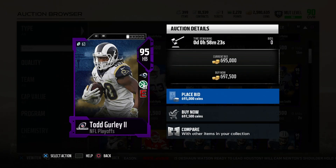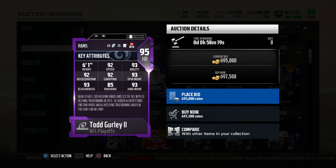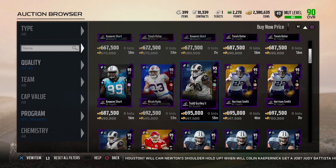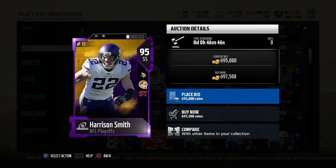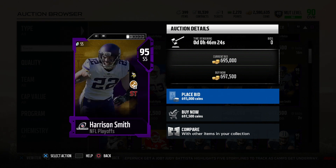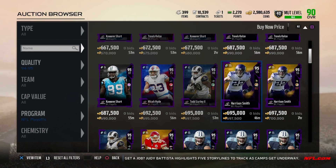This card right here — Todd Gurley — I'm definitely gonna pick him up. 61 overall, 92 speed, 93 agility, 92 acceleration, 92 carry, 93 spin move, 93 elusiveness, 85 trucking, and 93 juke. I cannot wait to use Todd Gurley. We got Harrison Smith too: 95 overall strong safety, 88 speed, 95 play recognition, 91 acceleration, 87 tackle, 84 man, 93 zone, 92 pursuit, 93 hit power. Definitely another beast safety card but the speed is a concern since I press a lot.